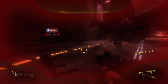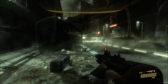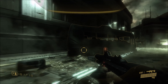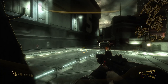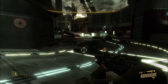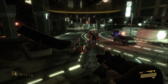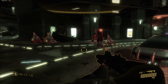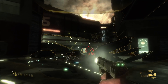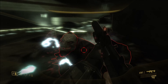Switching back to the 360 version of ODST to compare: once you turn on visor mode, the outlining is a lot more clear. You can actually see the yellow outline around your silenced SMG, and all the vehicles and objects around the map are properly outlined. The sign here is actually clearly outlined, and enemies in the distance have a much more visible red outline as well.